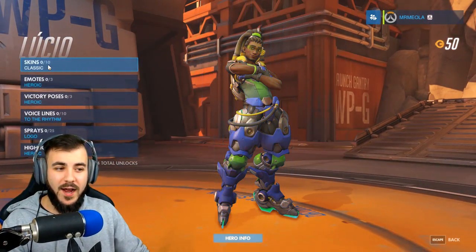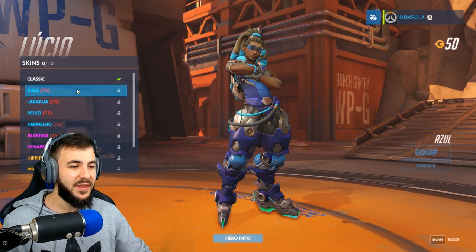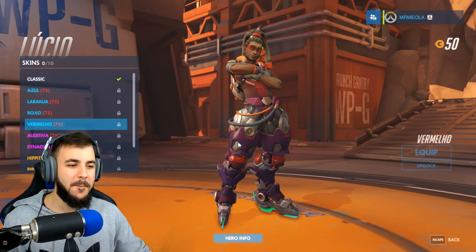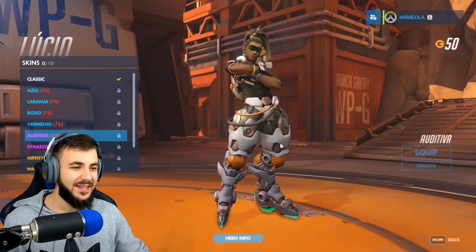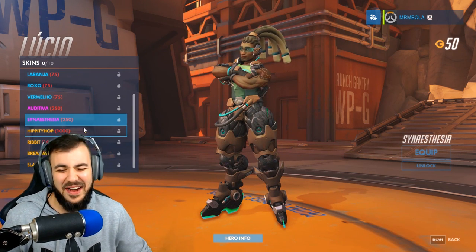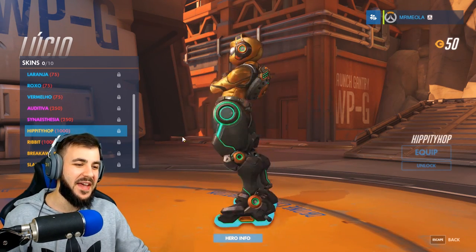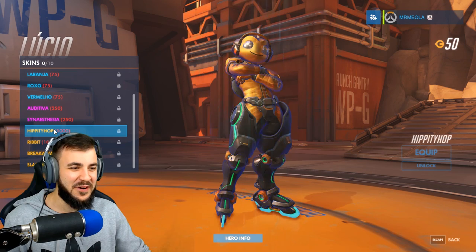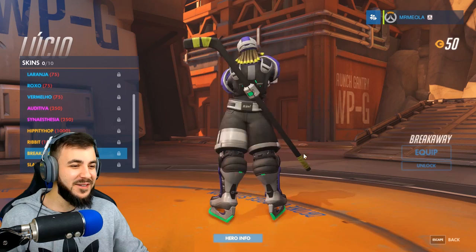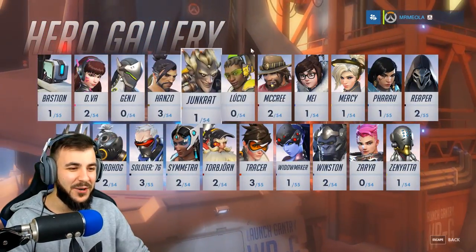Let's move on to the next character — we've got Lucio. I don't know much about Lucio. He's one of the support characters. I haven't actually played a support character yet. We've got Azul, Loranger, Roxo, Vermelho. We've got Auditiva — that looks pretty cool, I like that one. Now we've got the legendary ones. Hippity Hop — whoa, interesting, that's a big difference. We've got Ribbit — they look so good. Breakaway — he's a freaking hockey player! And Slapshot — how do you even get to a hockey player out of that? That is awesome.